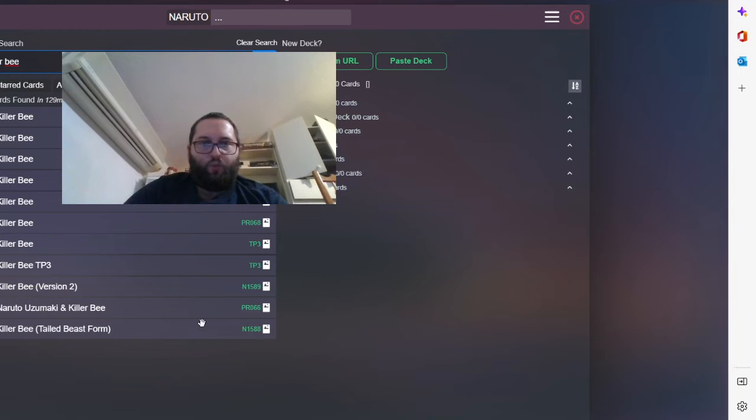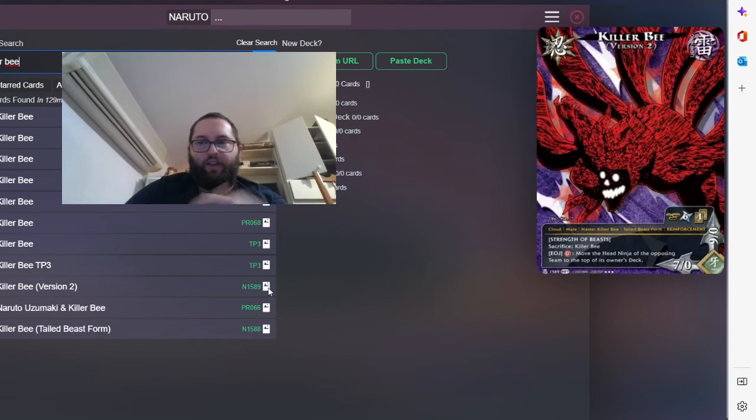Killer B Version 2 — this one is in the reinforcement pile. In the exchange of Jutsu, for free, you can move the head ninja of the opposing team to the top of its owner's deck. So if your opponent has no response, they lose a ninja. This is OP.